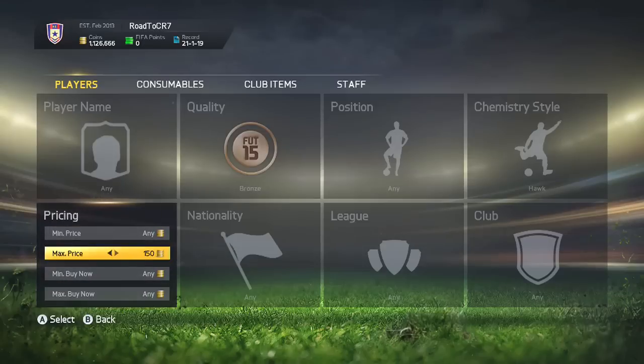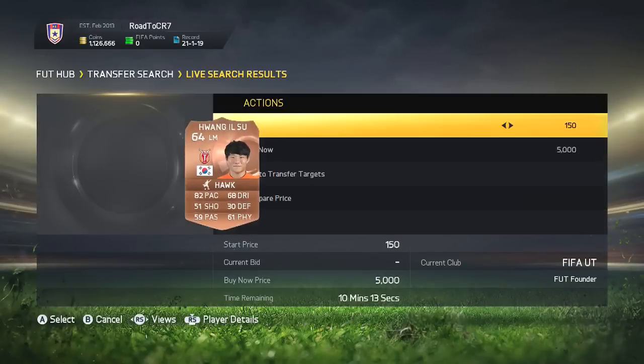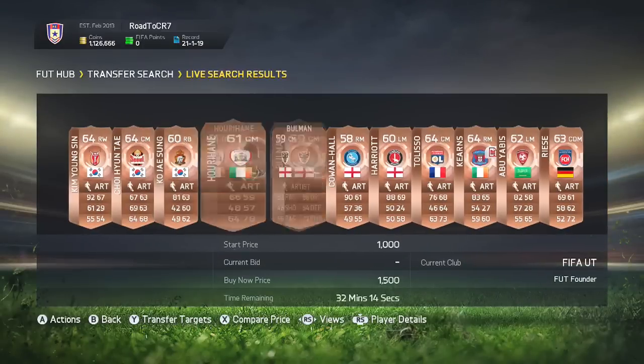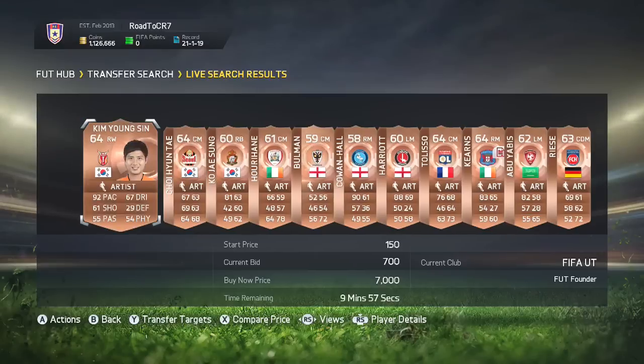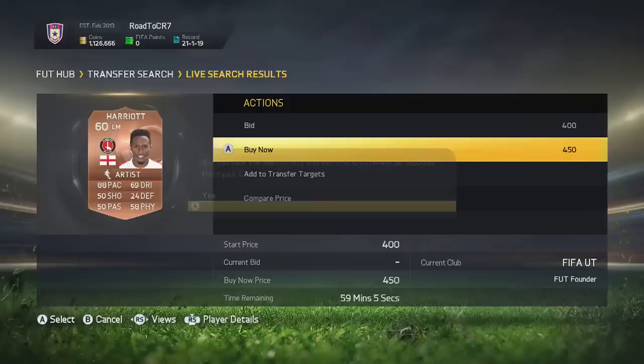You could have picked that one up and made yourself some coins. You want to be going through these different chemistry styles — it's kind of up to you which one you go through. You can usually find a lot of open bids. This method overall is very simple: just go through and look for those cheap open bids. You can usually find quite a lot of them, like three there just on that page.